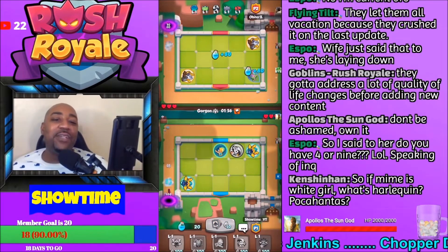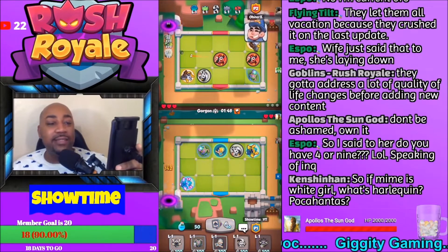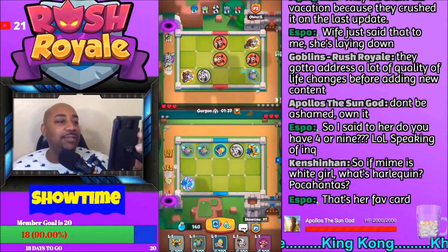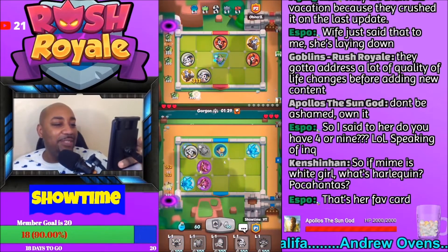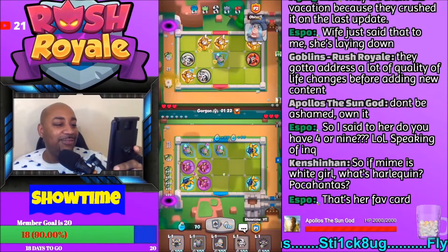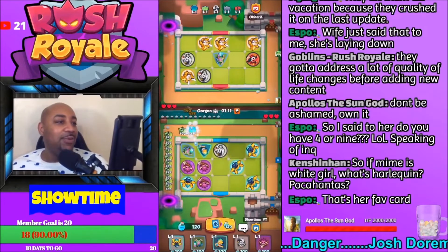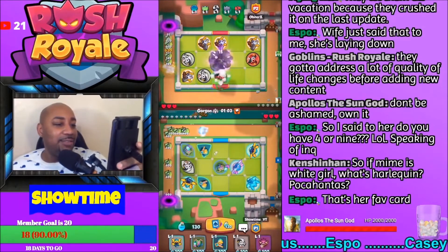You should have just said four or nine and see if I would have got it — speaking of Inquisitors. The whole chat would have got it. Aespa, we are all Rush Royale nerds in here. I'm playing against Dennis — good game, Dennis. So Ken, welcome to the stream. So if mine is White Girl, what's Harlequin? Pocahontas? Does Harlequin look like a Pocahontas? Looks like Gambit to me, man. Looks like Gambit. Is Harlequin Pocahontas? I see it — I could work with Pocahontas.